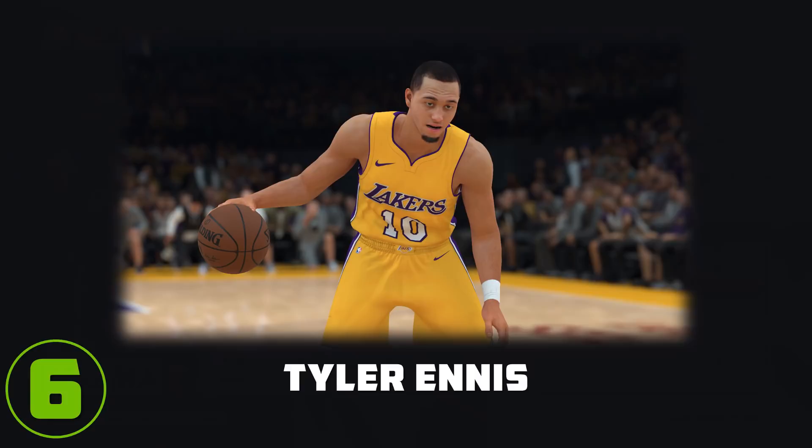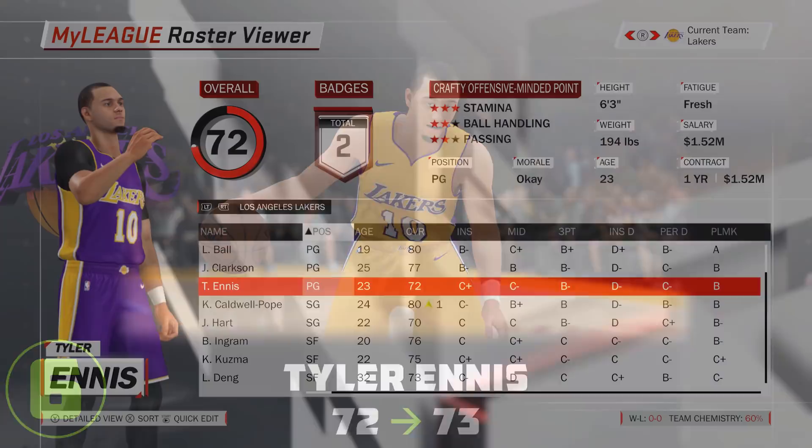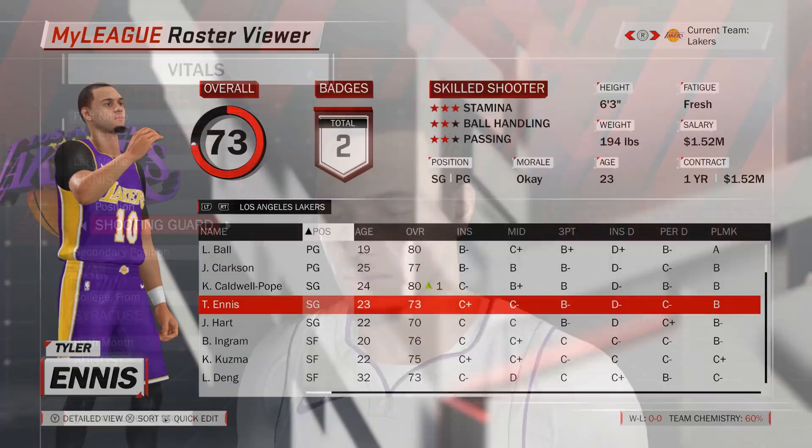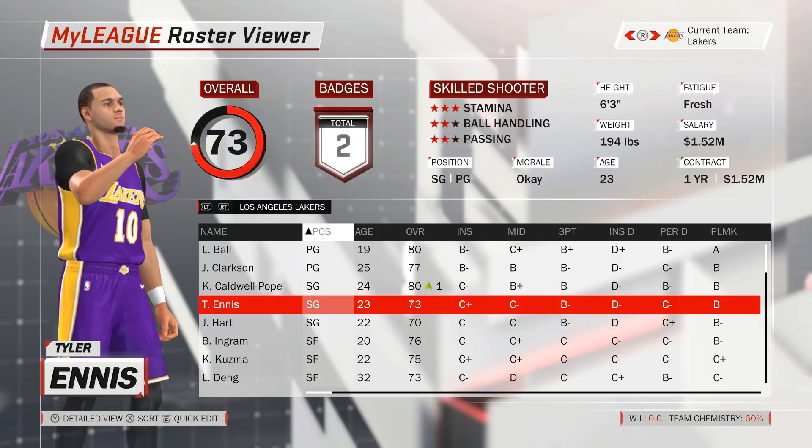We stay in LA a little while longer, where we can also switch Tyler Ennis from a point guard to a shooting guard, giving him a 1-point rating boost from 72 to 73. The Lakers' point guard spot is currently pretty well stacked with Lonzo Ball and Jordan Clarkson, while Ennis only remains a 3rd string option. A switch to shooting guard won't see a dramatic rating increase, but his new 73 overall is definitely much better than what Josh Hart has to offer, and so Ennis could move up to the first option off the bench at shooting guard while also slightly increasing the Lakers' depth at that position.